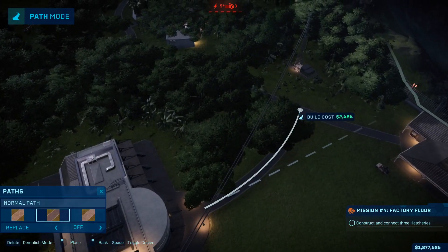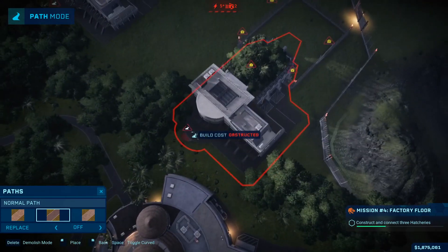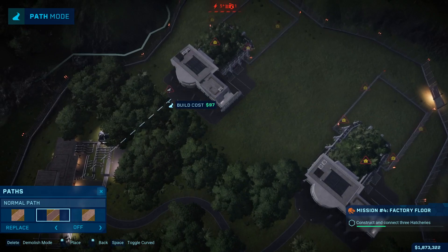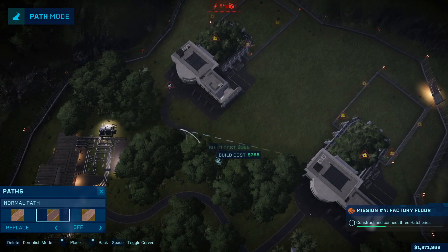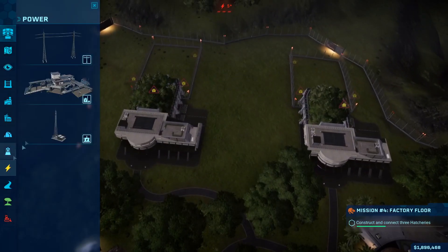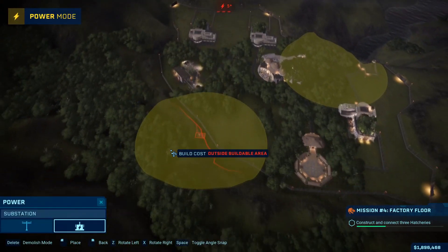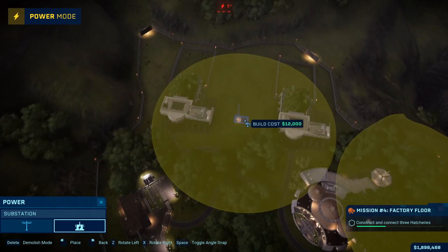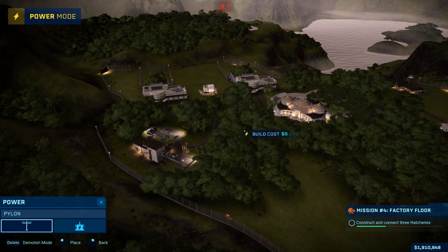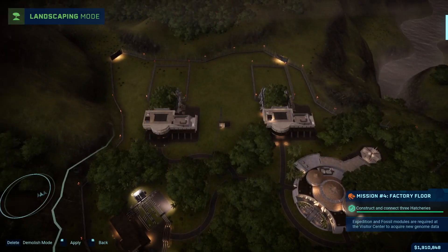Now I'm connecting the hatcheries to the pathways, trying to make the pathways look more natural. I kind of forgot that there needs to be a power substation there, so I connect it and I think we're good.